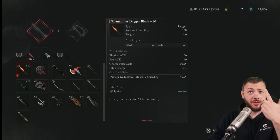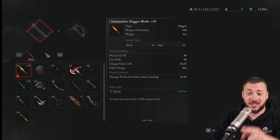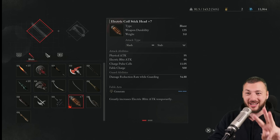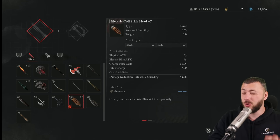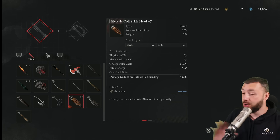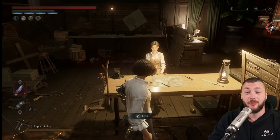I played the whole game using three different weapons and leveling all three up to plus 10. That is the Salamander Dagger Blade, the City Crystal Spear, and also the Electric Coil Stick Head. You get all of these in the first two to three hours of the game already, and for the next 30 hours you need nothing else — it's going to be the right tool for the job.